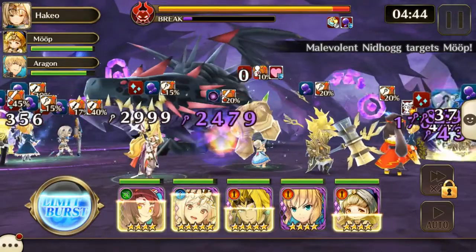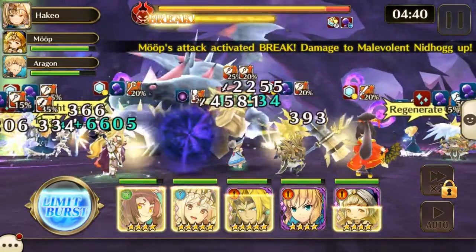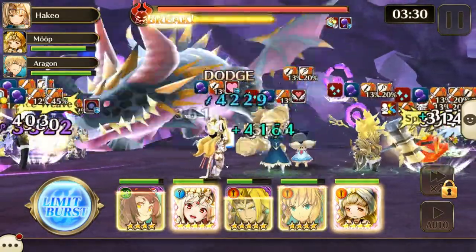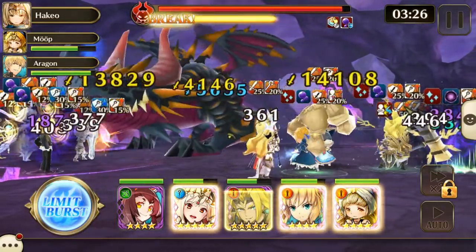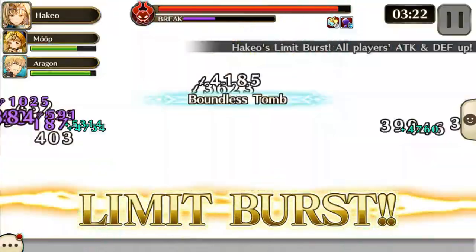Some final notes on Nidhogg: bring units with light or earth damage, units that can crystal crush as soon as possible, and bring Eye of Nidhogg as an accessory to resist the AoE poison. If you aren't already involved in the Valkyrie Connect community, there is a Discord and Reddit that I'll provide a link to below in the description.